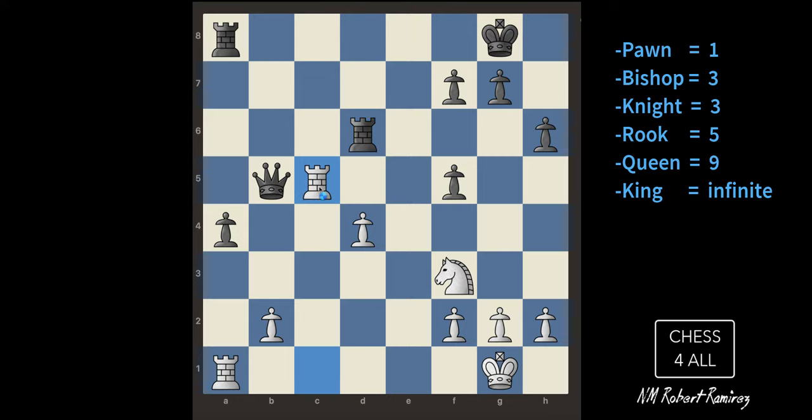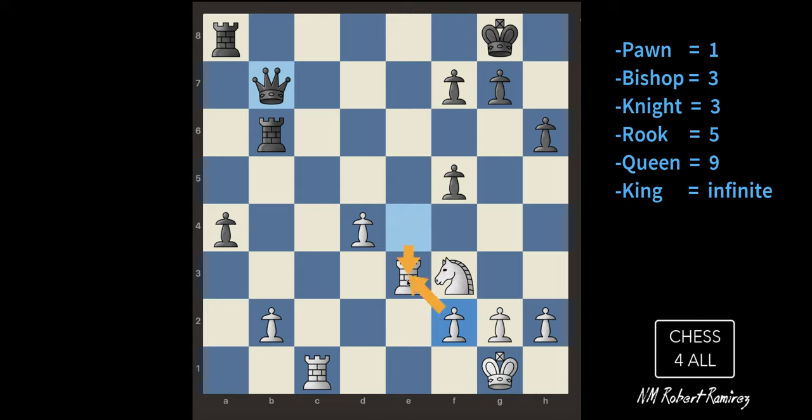If I put the rook right here, I'm attacking the queen and attacking the pawn. He should not take me because my pawn is protected. He moved away — this robot is way better than the previous one. I'll bring this other rook behind the first rook. He's not making mistakes. Maybe it's time to attack the queen again. He's running away — he'll never give me the queen for the rook.